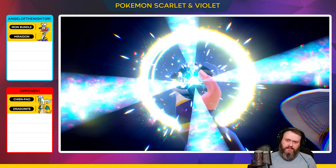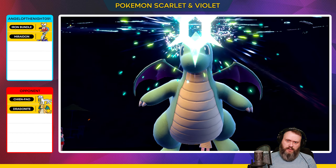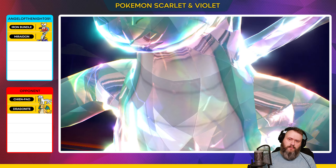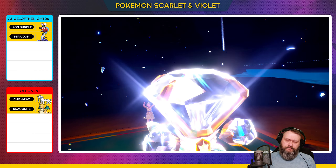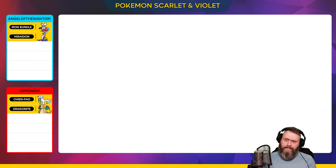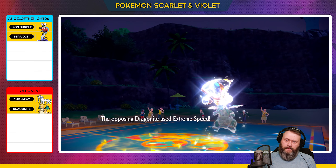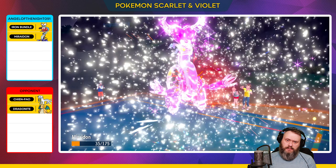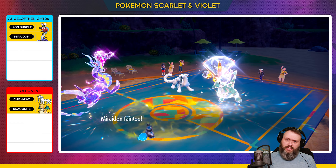Okay, he's terastallizing with Dragonite — I bet he's going in for the Normal typing. Yeah, Normal Dragonite. Extreme Speed — that is going to hurt. Whoa, critical hit, one shot!